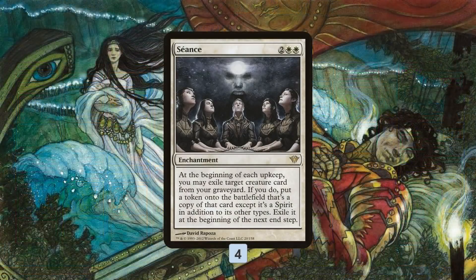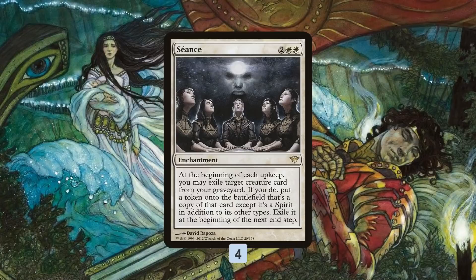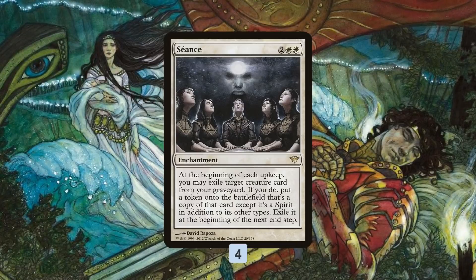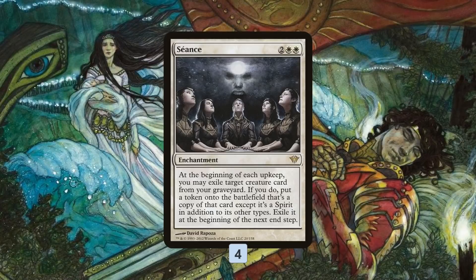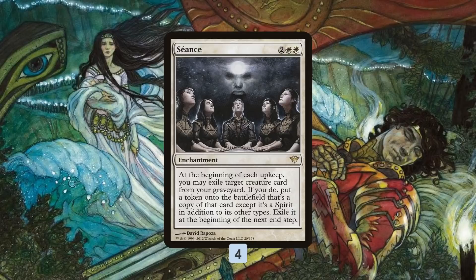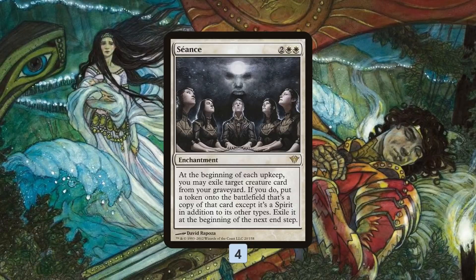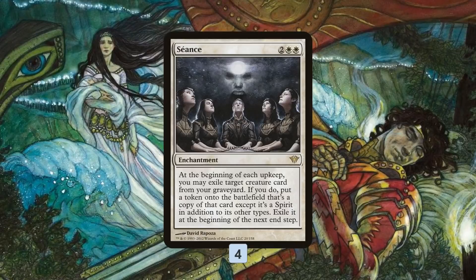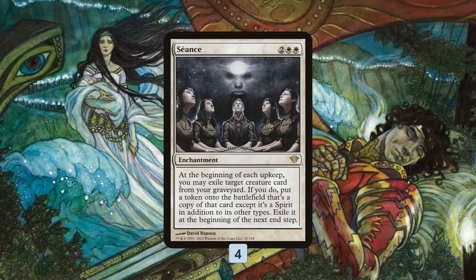Five Color Seance is built around the card Seance, which is a strange enchantment. Every upkeep — our upkeep and our opponent's upkeep — we can exile a creature from our graveyard and get a token copy of it. The downside is the token copy gets exiled at end of turn, which means since it doesn't have haste, we can't really attack with it, though we can block if it's our opponent's turn.